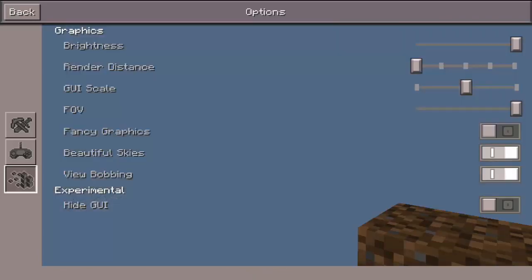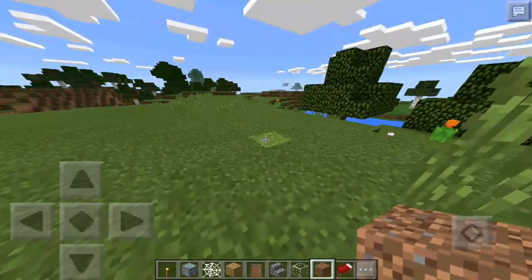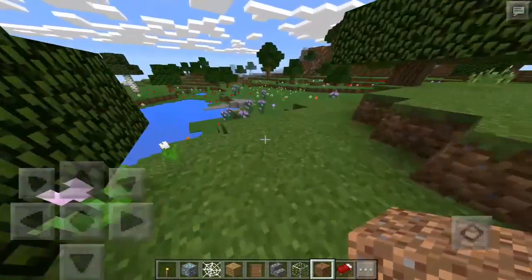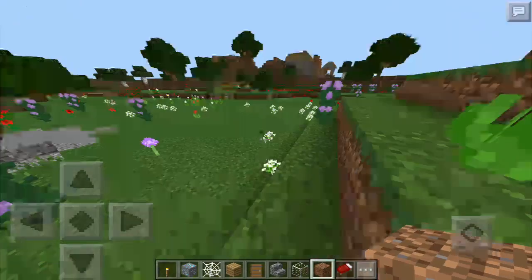Another thing is fancy graphics — your game won't be as detailed but it's still Minecraft, it still looks good. Then there's the third option, beautiful skies, which basically turns off the sky so you won't see clouds and stuff, and this will help your game run faster as well.